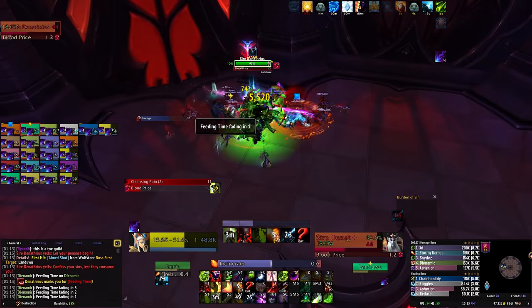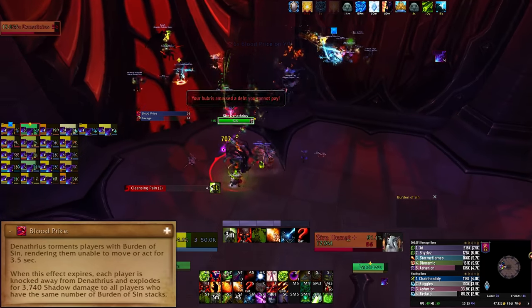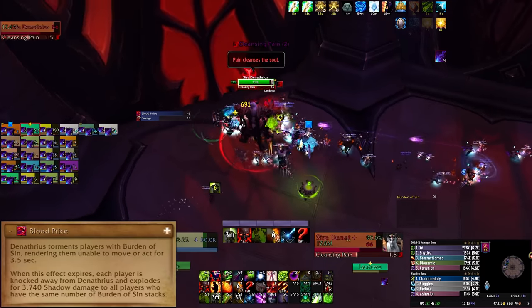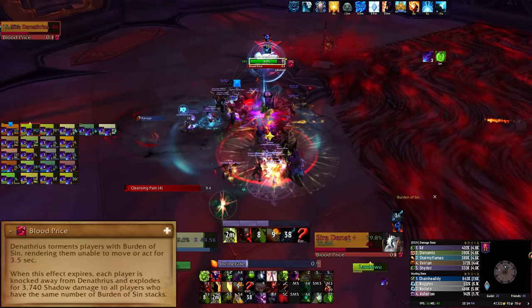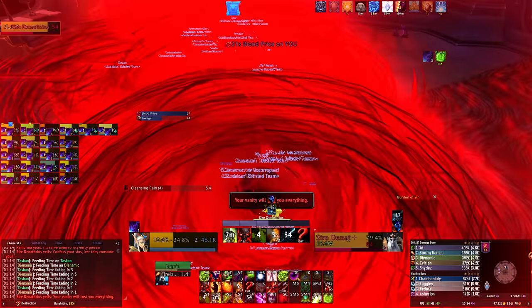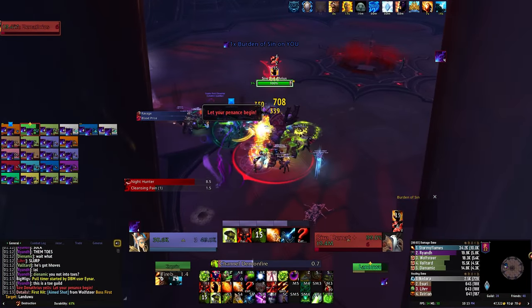You have to be careful who clears their Burden of Sin, though. When the boss uses his Blood Price ability, he will pick up the entire raid and deal a huge amount of damage. But the damage is dependent on how many players have the same stacks of Burden of Sin. If your entire raid has four stacks when Blood Price is cast, you all die. If the entire raid has three stacks, you still all die. You get the picture.